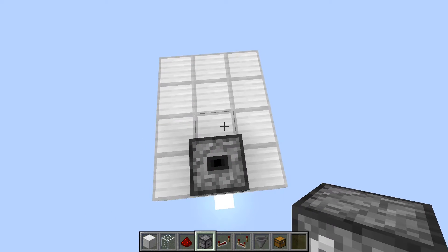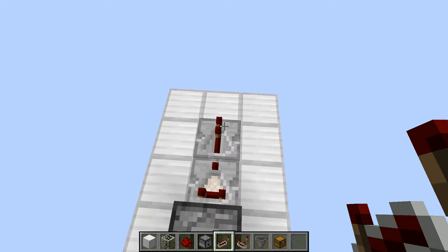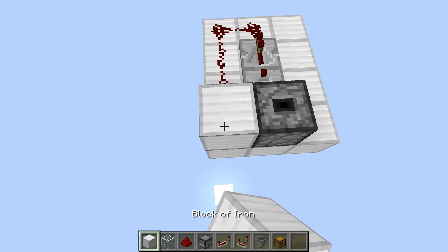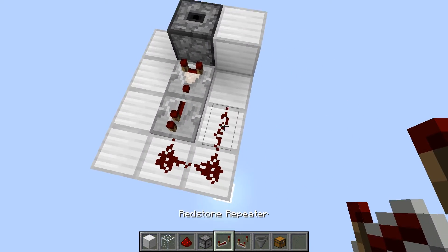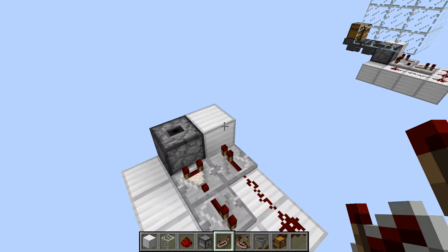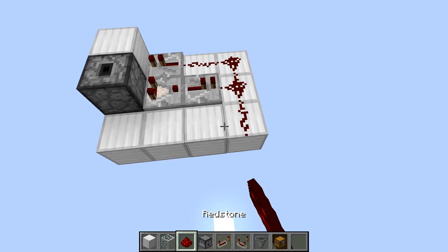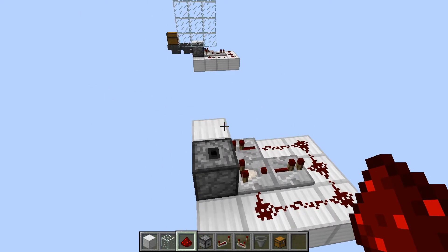Now we're going to do the standard circuit for this, which is a comparator coming out and a repeater which boosts that signal. Then what you're going to do is have it go around this way and into a block. You're going to change it out to be a repeater so that it doesn't hook into the comparator — it's going to force it into the block. That block powered will force the dropper to drop an item. Now on the other side, we put it back to the comparator, and this creates the clock mechanism. And that's the basic structure of it.